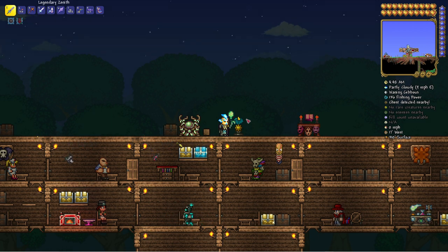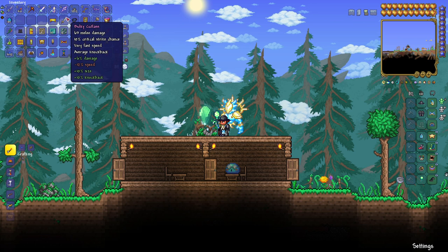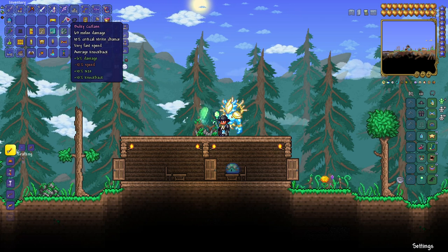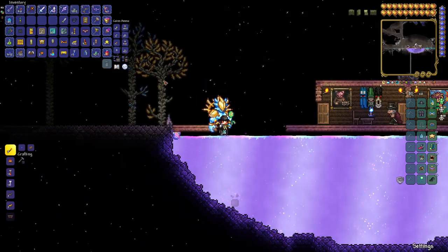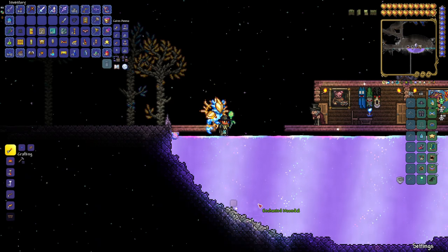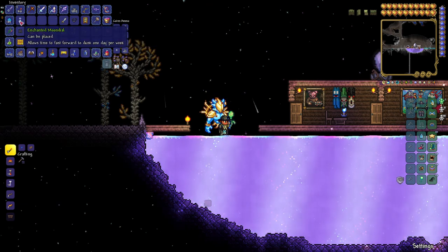So we've got the Sundial — how do we get our hands on the Moondial? Here we are in the all-items world. We've got our Enchanted Sundial, let's put it up here. We're going to head over to the Aether Biome, down to the Aether. We're going to wander over to the Shimmer. We right-click here, and your Sundial goes in — and what comes out is the Enchanted Moondial. I do love me some Shimmer. There is our Enchanted Moondial; it looks pretty.